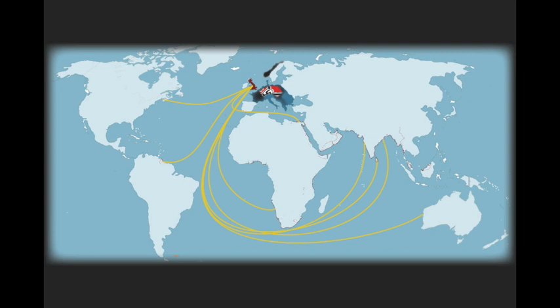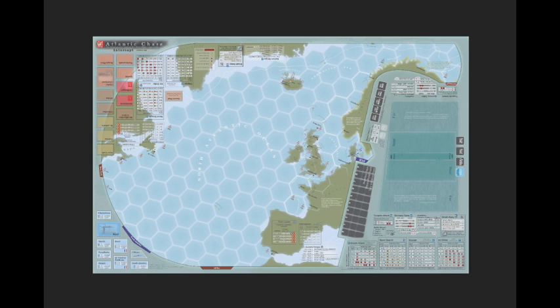By July 1940, both France and Norway were in the hands of Nazi Germany, now expanding its own empire. French ports now harbored German assets, and the blockade of the North Sea was compromised by the Kriegsmarine's control of Norwegian ports. Atlantic Chase depicts the war on the North Sea, the Norwegian Sea, and the North Atlantic during the crucial period from 1939 to 1942. It is not a game about U-boats.